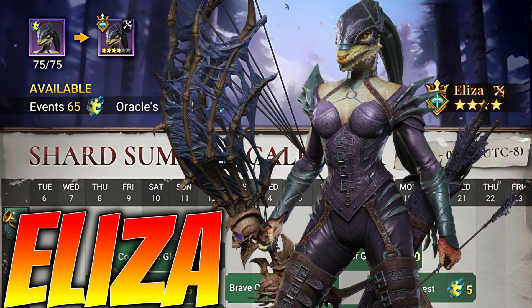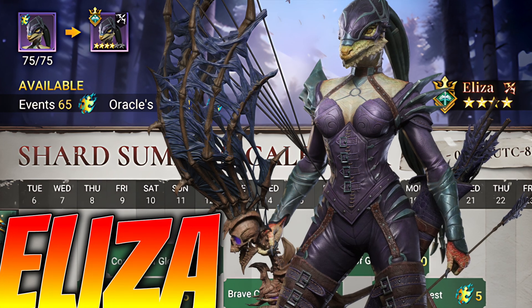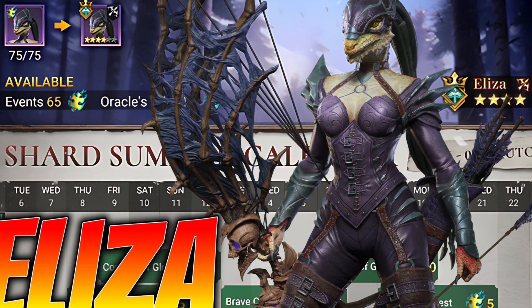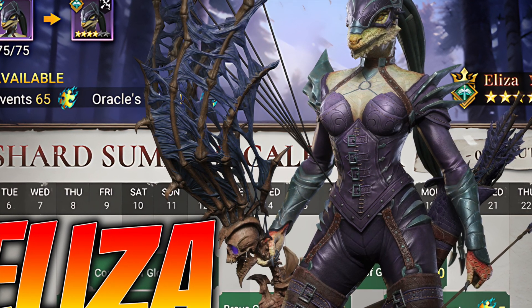We've got two days before Eliza comes to an event near us soon. Let's go and have a look at the shard summon calendar, see what's available, see what's about, and see how we're going to get this champion. Here's the lord for everyone designed for gear 83 — let's get this done.